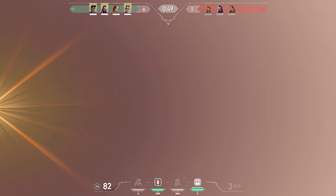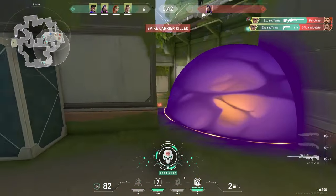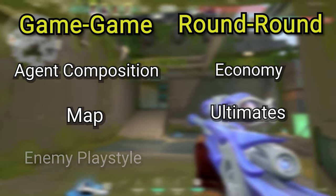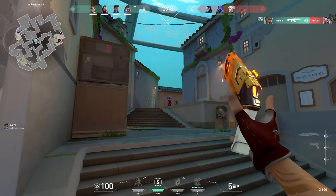Generic chamber guides make it seem like all your problems will go away if you memorize a few TP setups, but that couldn't be farther from the truth. Consistency starts with being able to adapt to the game-to-game and round-to-round variables that determine the effectiveness of different roles, playstyles, and setups. Let's focus on understanding his roles so that you can make informed decisions on where and how to play each round.